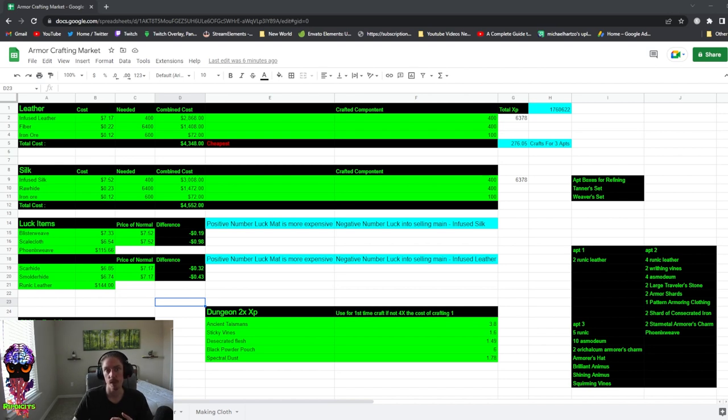Once you buy scar hide and smolder hide, you craft gloves using those luck materials instead of regular infused leather. When you salvage those gloves you get infused leather back, which you then sell. You generally want to start doing this when scar hide and smolder hide are about half the price of infused leather, so you're making roughly half your cost back when selling the infused leather — which helps perpetuate your profit.